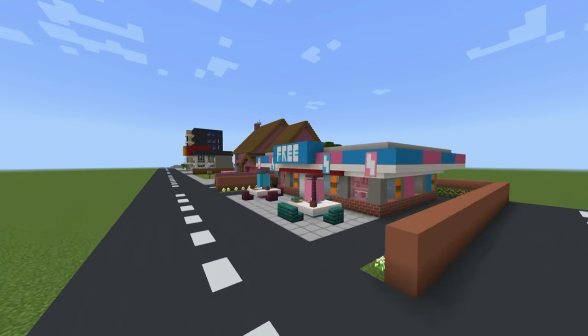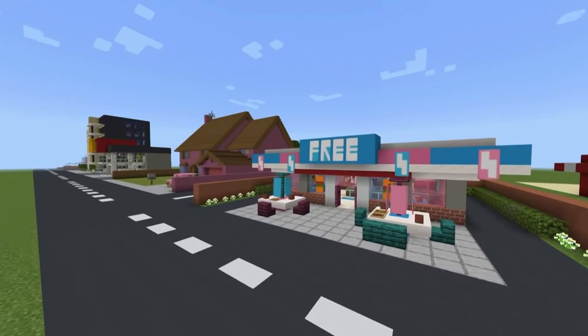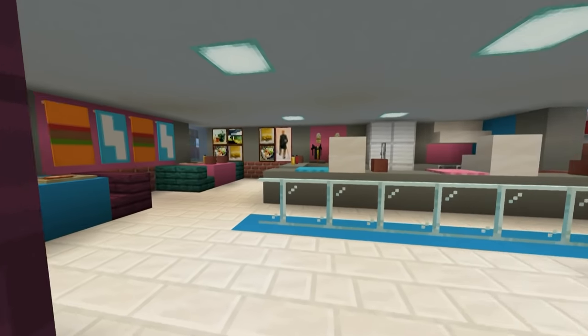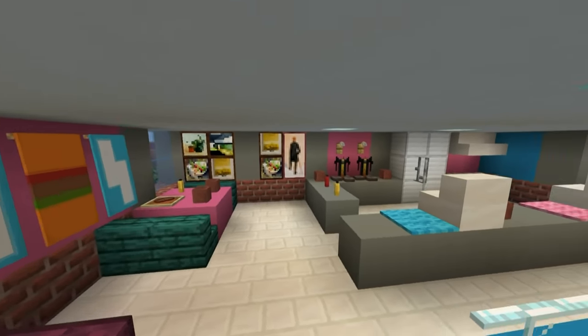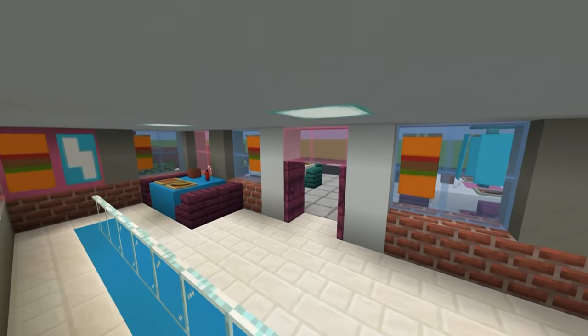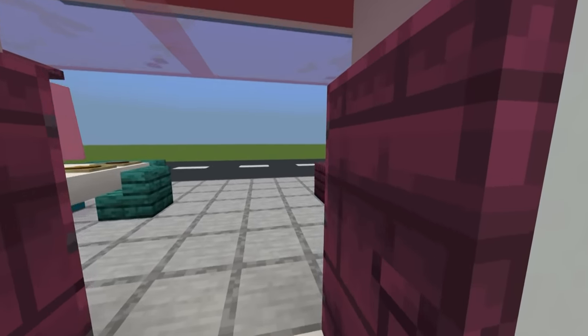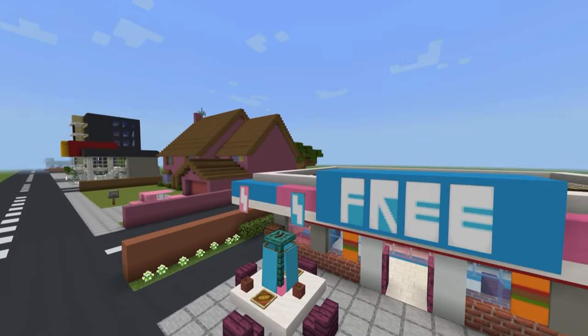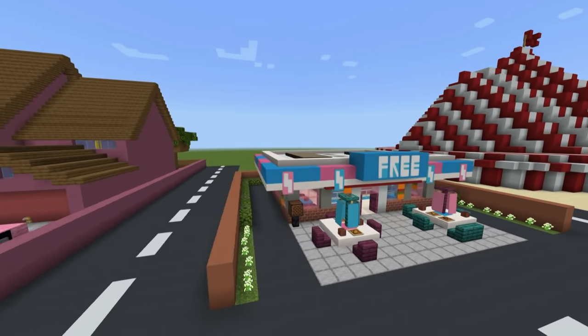Here we have a Mr. Beast Burger restaurant. Just very simple, little modern design. Got a bunch of branding - it's pink and blue, which I kind of like because it also reminds me of those pink and blue sweets - kind of an old-fashioned sweet at this point in time. But yeah, Mr. Beast Burger.